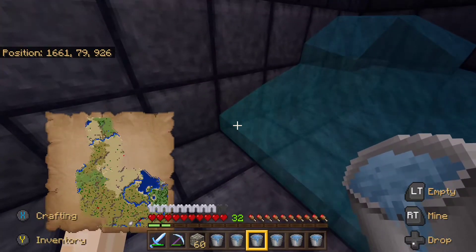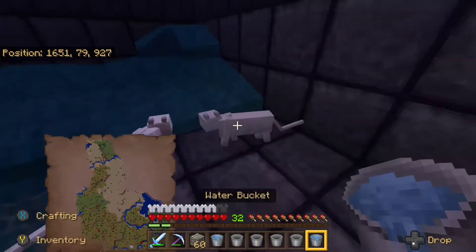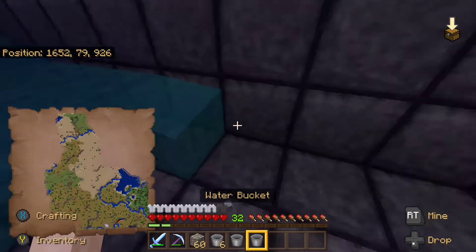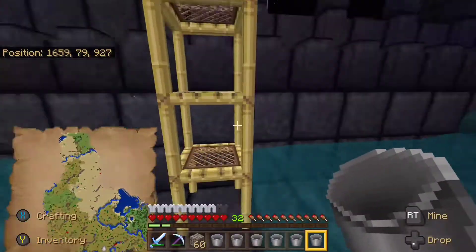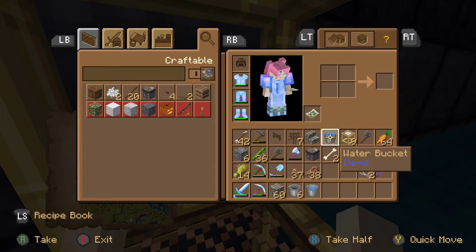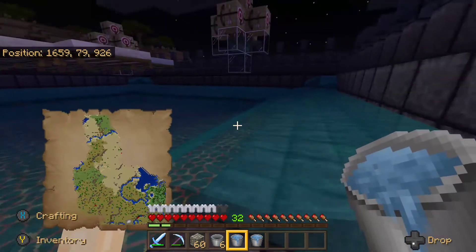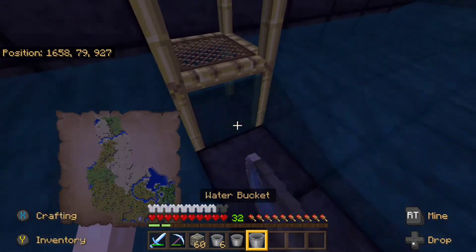Now all we have left is this side. On this side we're going to go into the corner piece a little bit. We can definitely spawn cats up here, which makes me think it should work. I'm not really seeing anything spawning so far unfortunately.